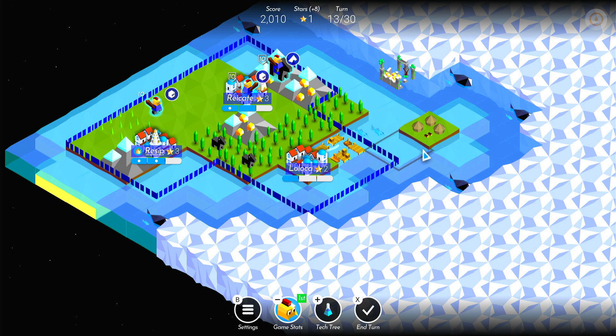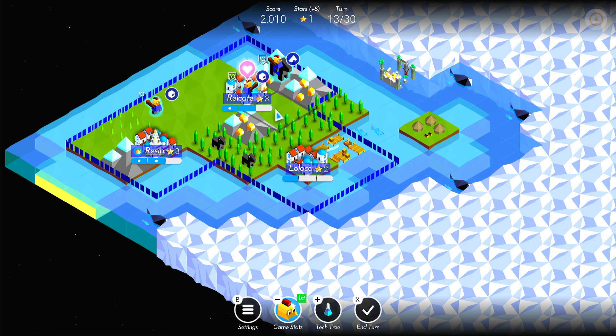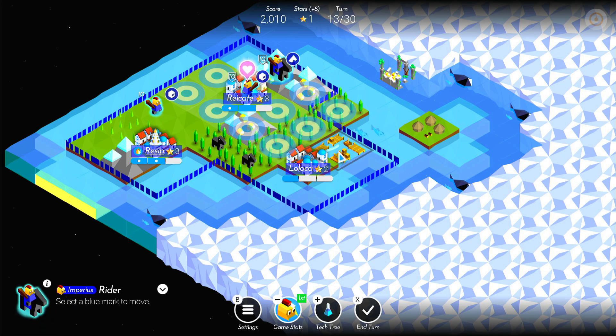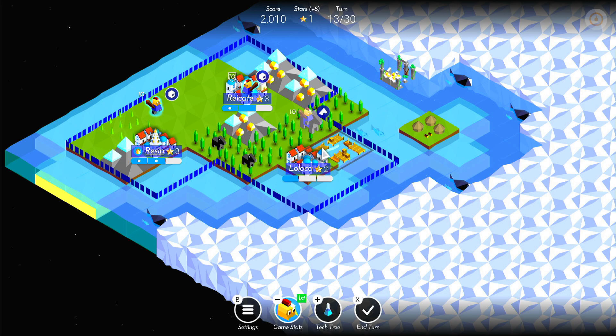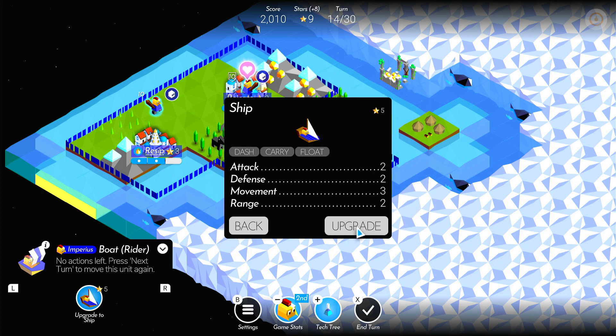Cool, so there's another weird little island here. We could build a port there and have a little trade route — that would be quite cool. Let's move a horse rider person, and next turn they'll turn into a boat and get them sailing. There we go — now they're a boat, and they probably can't move till the next turn. We can upgrade that boat to a ship for 5 stars — let's do that.